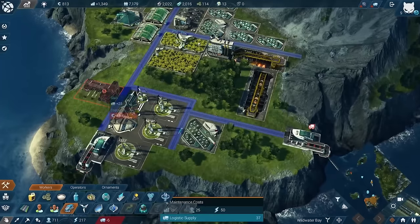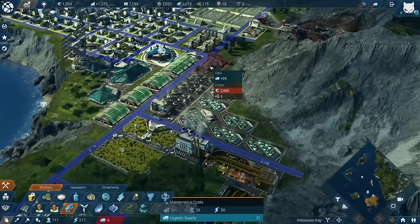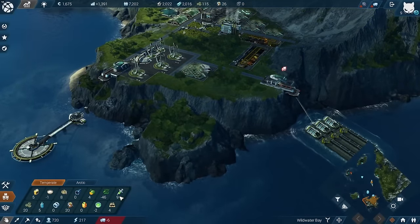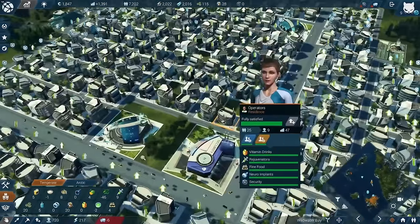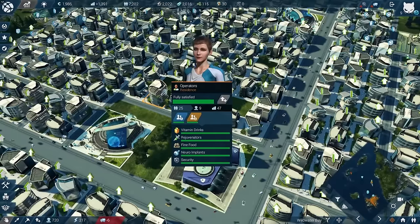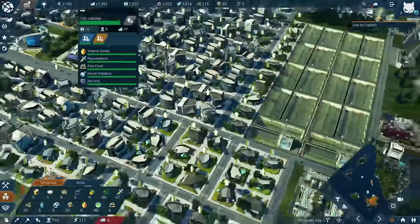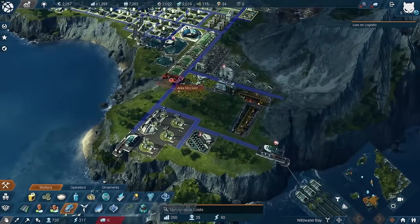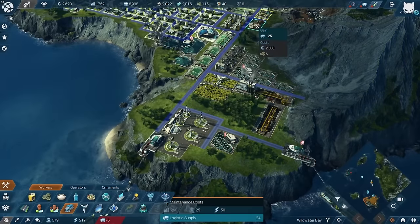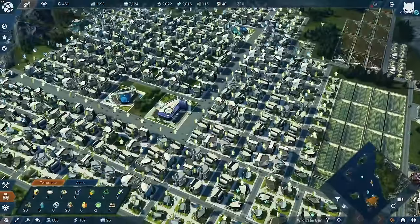Let's build another warehouse, probably over there for the logistics. We do have everything - yes, we can upgrade! We can finally upgrade the operators. But something is wrong - we do need that logistics center. Let's squeeze it in. That gives me back my logistics, and that should actually work now. I cannot upgrade though - I still cannot upgrade.